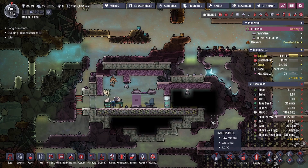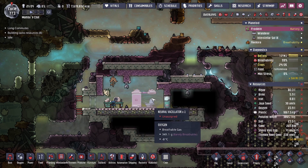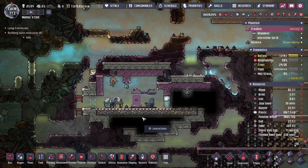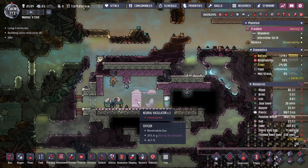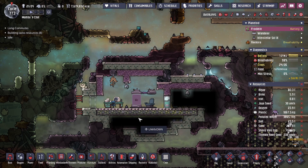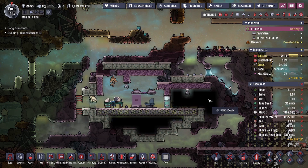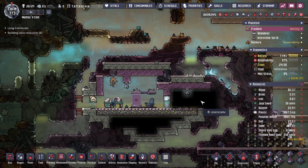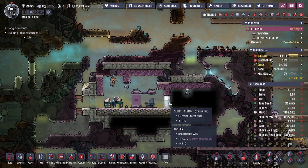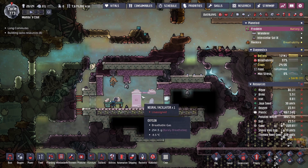Hey guys, to legit city here, and today we're going to be going over the Neural Vacillator. This is a building you might find while exploring. A lot of you may not be familiar with what this building actually does, and today we're going to be going over just that. When you hover over a building with the fog of war, it has black screens and does not actually reveal itself — it only reveals itself once the doors are opened.